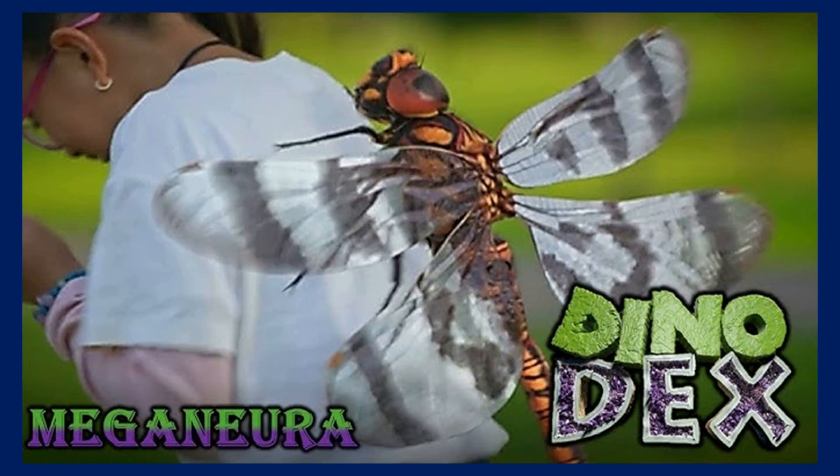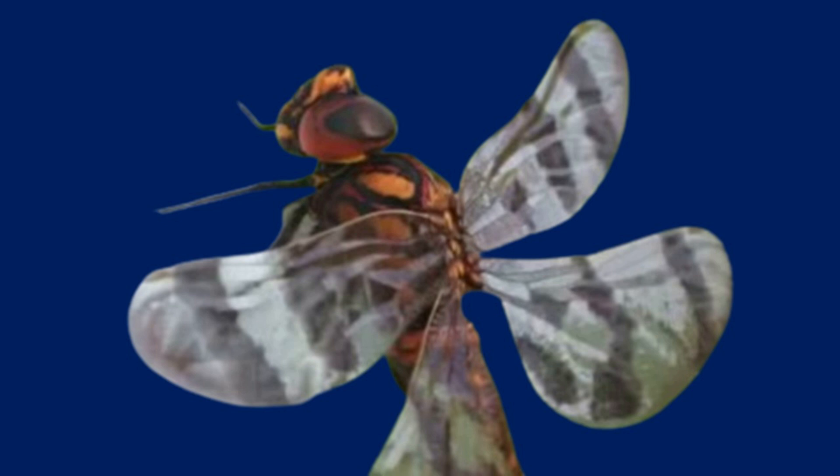Then Meganeura got redesigned for Dino Dex, where its color scheme shifted from a yellowy green to an orangey yellow, and it also got more red markings. Personally, I prefer the Dino Dana model and wish they had kept that one, since this design didn't really improve it — though it didn't make it worse either. You can also see stripes on it, the red eyes have a black part to them, and there are a lot of weird black and red patterns across the yellow part of the body.